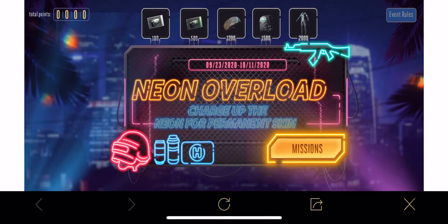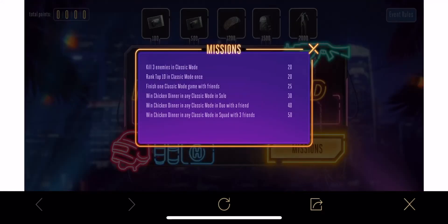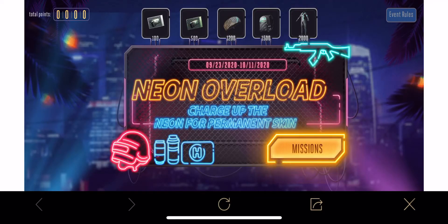Once you complete missions and get around 2,000 points, you can get the final outfit and the backpack skin. You can redeem these outfits using the points you earn. These missions reset every single day, so make sure you just play some games with your friends daily.